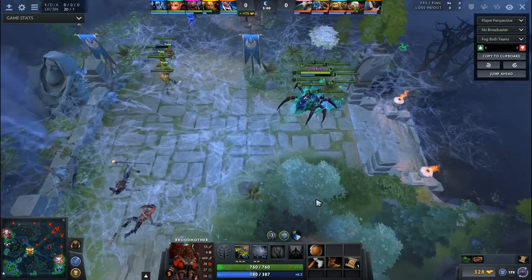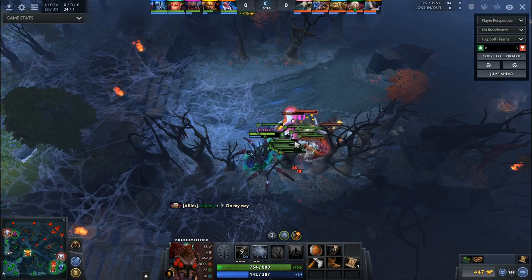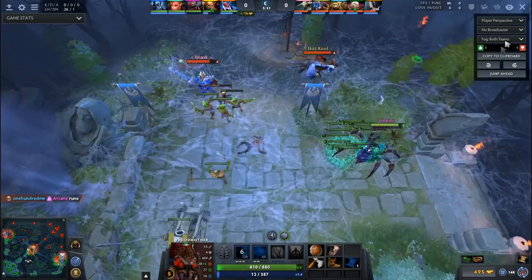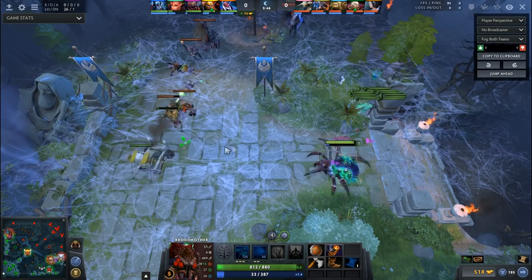People naturally push the lane against Broodmother because it's so hard to deal with that hero. Basically what you want to do is abuse that fact until you get your Soul Ring. The very next thing you can do to start building up a spider army, especially against an AoE hero, is go to the hard camp and start farming that — you get a lot of farm outside the lane. The creep wave usually pushes into your base when you're a Broodmother, so you'll get waves of creeps as well as the side camp. Even if you miss one or two creeps, you'll get way more XP than they do.